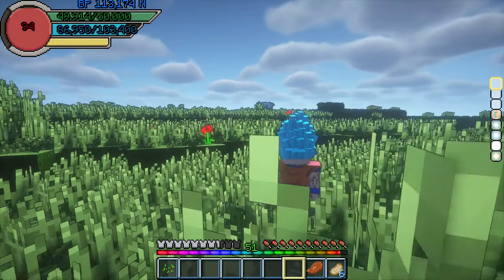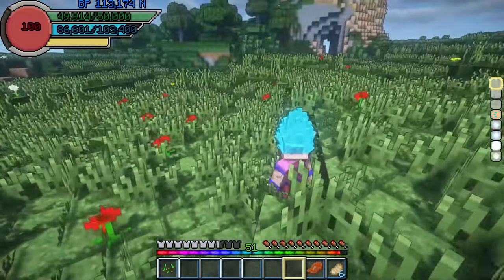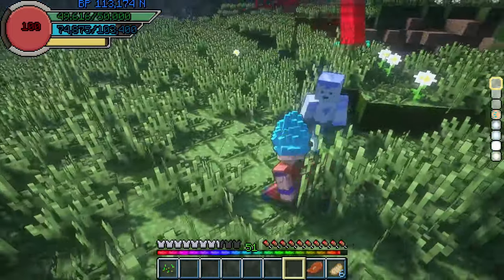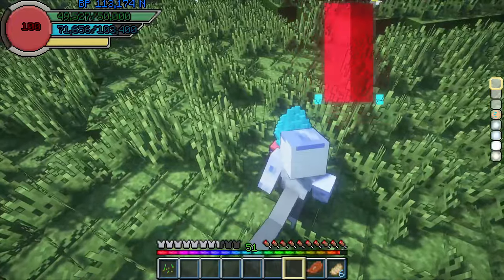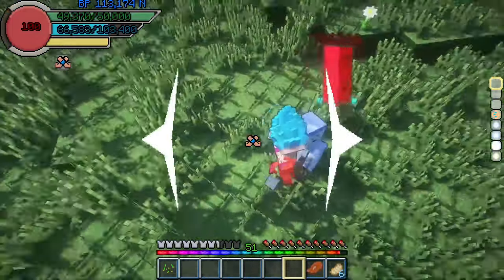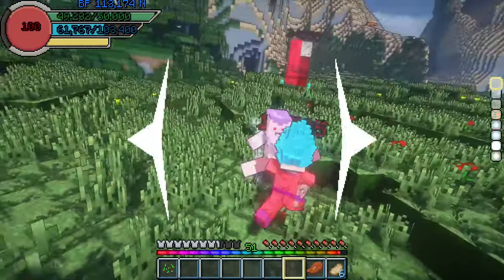Then I downloaded the shoulder surfing mod and removed the crosshair in the texture pack. I tried both in the first fights of the Universe 6 saga and quickly realized that the shoulder surfing doesn't go well without a crosshair, even with the lock-on function of the Dragon Block mod. So I stopped using it after the fight against Frost.